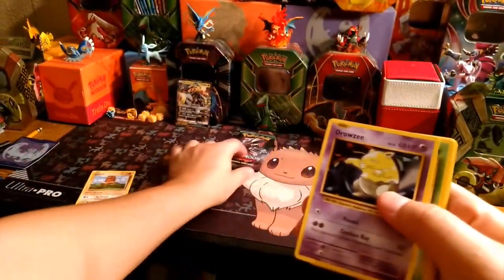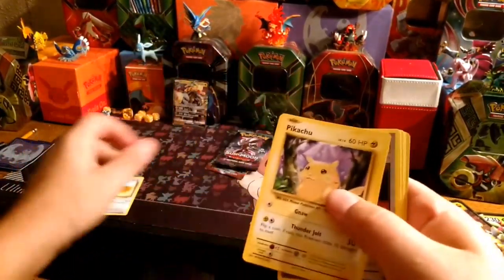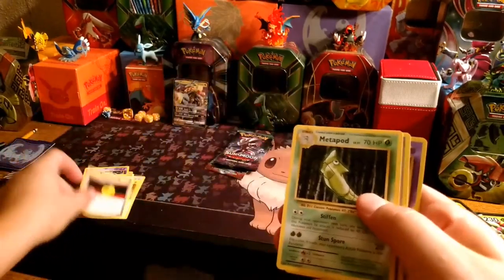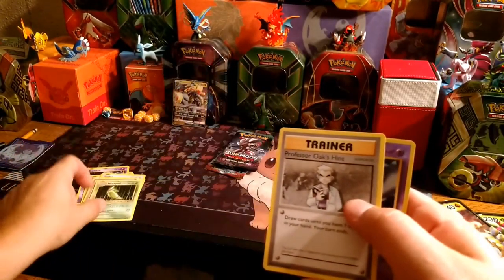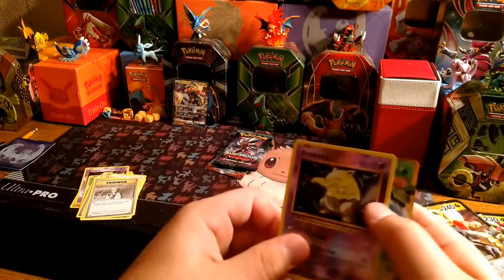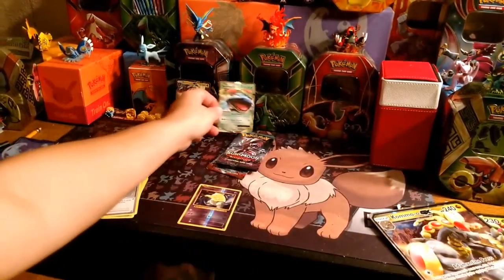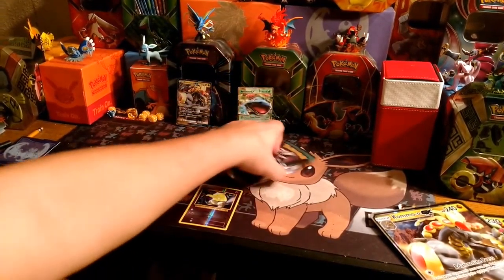We have a Diglett and a Drowsy, Caterpie, Doduo, Pikachu, De-Evolution Spray, Metapod, Professor Oak's Hint, and the reverse is a Drowsy, and a Venusaur EX. I'm not off to a bad start.